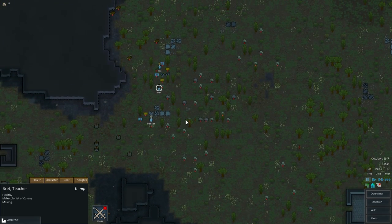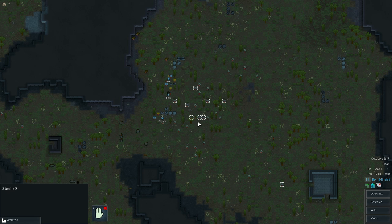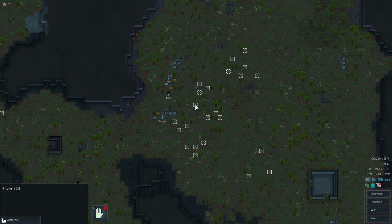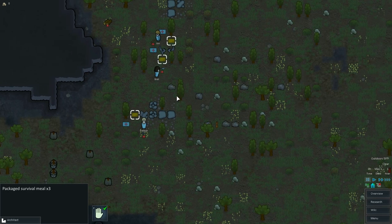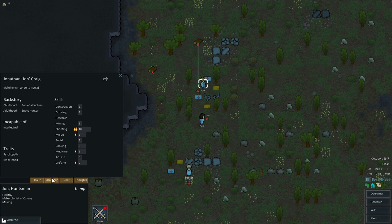On the ground here is a bunch of crap. Right here is some steel. If you double-click on the steel, it'll just click all the steel in the area, like so. And then you press F, and that'll un-forbid it, which means your colonist will haul those items. We're going to do the same thing with silver. Silver is kind of like your currency. We've got right here some medicine and some survival meals. We also have guns on the ground. We've got to see who our best shooters are.